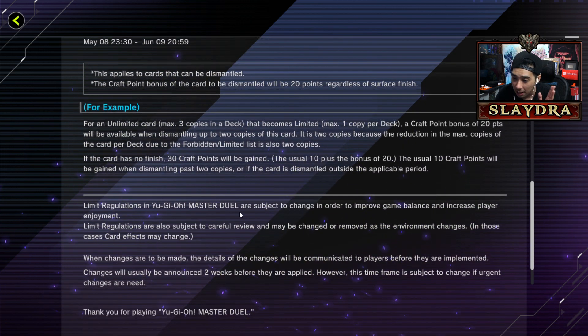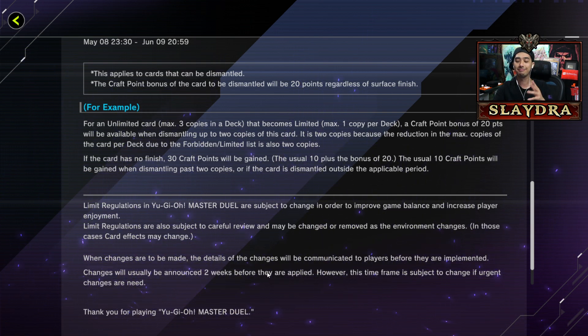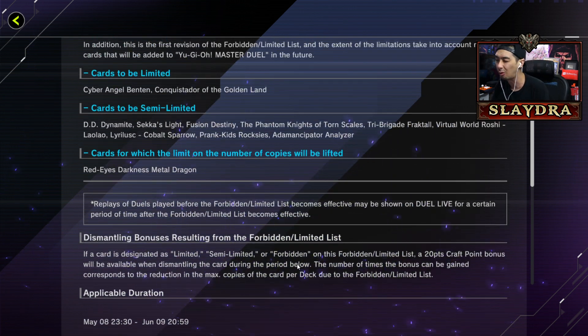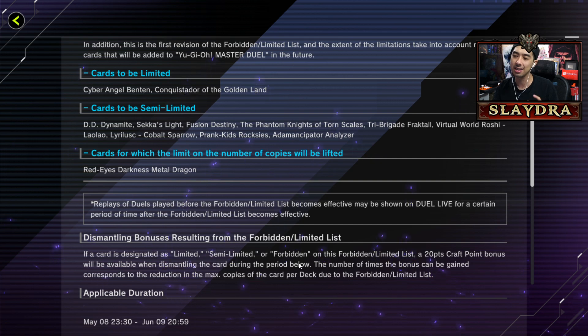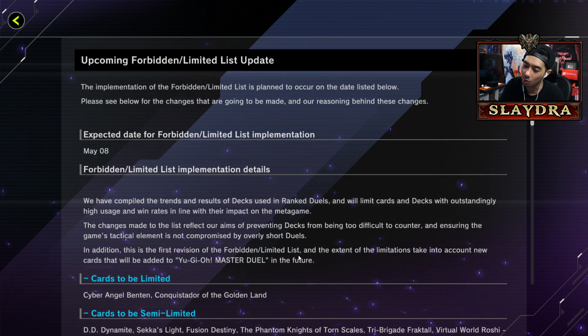Limit regulations are expected to change in order to improve game balance. Changes will usually be announced two weeks before they apply. However, the time frame is subject to change if urgent changes are needed, so they may add emergency balance. We've had that happen before - like Skull Servant, Monkey Board got hit in like two weeks.